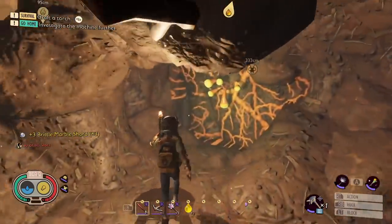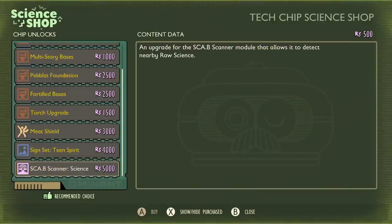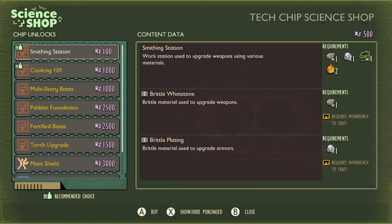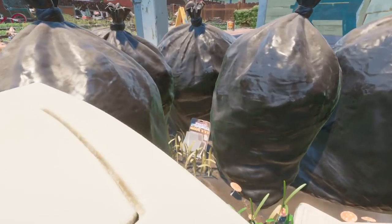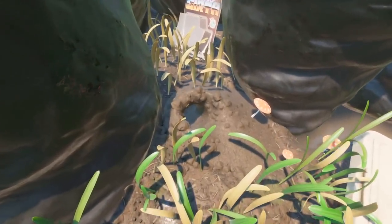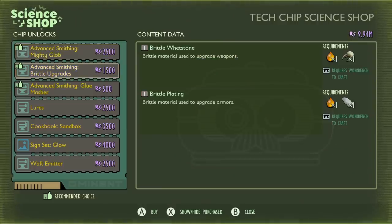So how do you get so many upgrades for your armors and weapons? Eventually you'll get recipes that you'll be able to craft some of it, but these aren't exactly that clear. Especially when you go and buy the smithing station from Burgle, it seems like you can just make as much Brittle Whetstone and Brittle Plating as you want, but of course it only uses the rocks that you've found. It's not until you've cleared maybe the fourth major dungeon — the Black Ant Hill — that you'll get access to craft unlimited amounts of Brittle Plating and Brittle Whetstone.